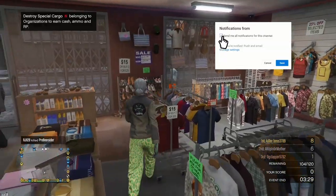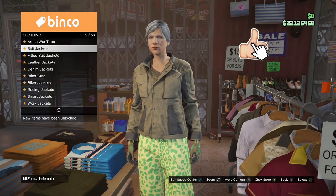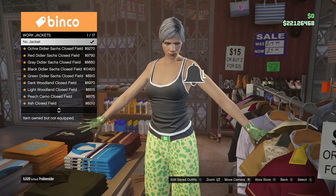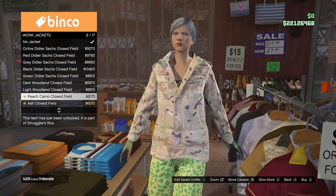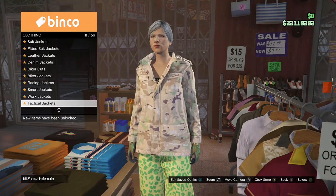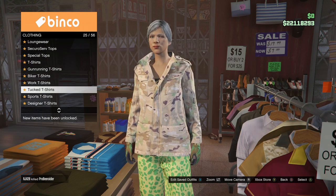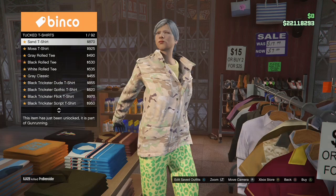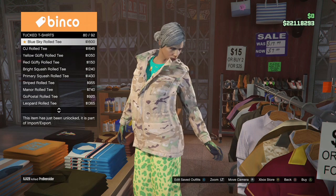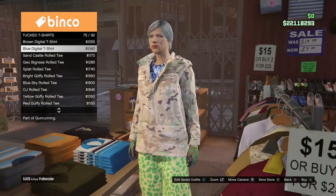Once you've got that, come over to the top section, go to Work Jackets, and purchase the Peach Camel Clothes Field. After that, back out and stay in the top section — go to Tucked T-Shirts and purchase the Blue Digital, which I believe is number 75.